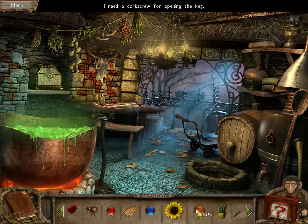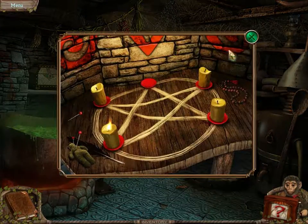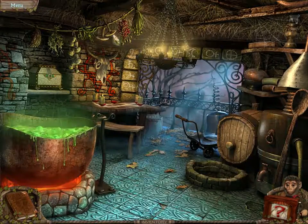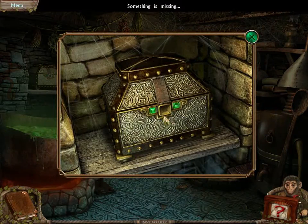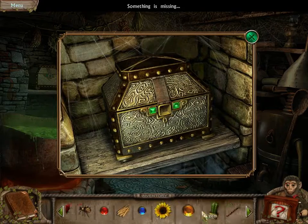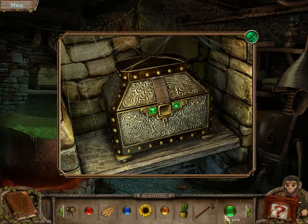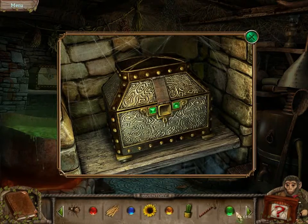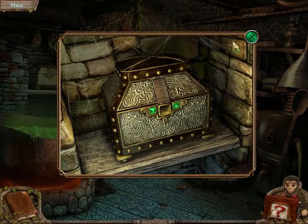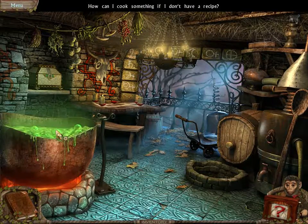Corkscrew to open the keg. Looks like it needs a gem — it needs a square one. I don't need that. I gotta cook something if I don't have a recipe.